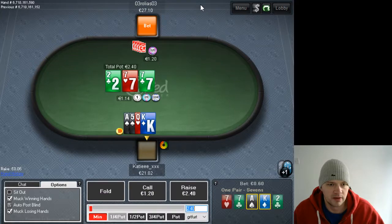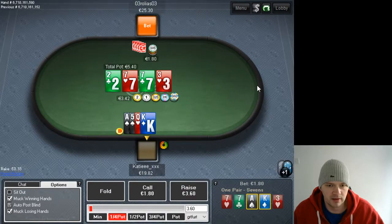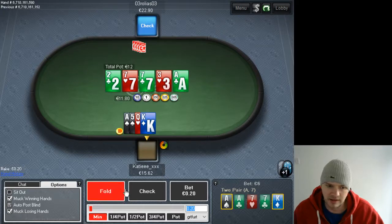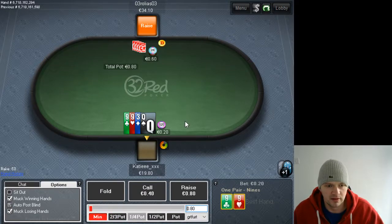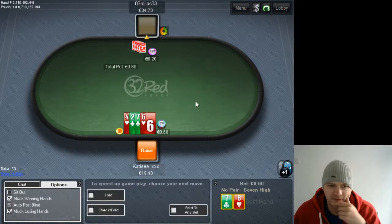The guy is donking a hell of a lot, so I'm peeling the flop with three overs, just trying to see about his donk. Right here I'm going to raise because he's donking too much. Not the best river card for us — you can have clubs — but there's no need to bluff now. It saved us bluffing the river; if it was a card that didn't complete the flush I might have bluffed there.